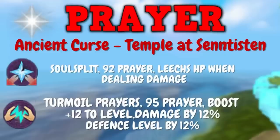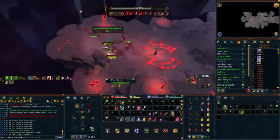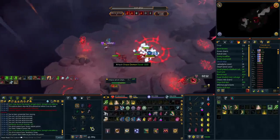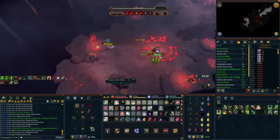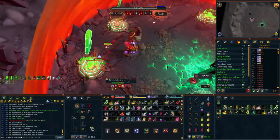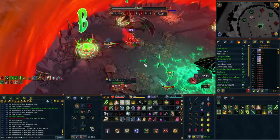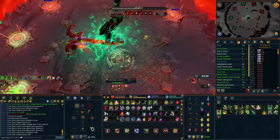Spending your gold to get herblore up to unlock better overloads and adrenaline potions, getting your summoning up to use a ripper demon, getting archaeology up to unlock relics or ancient invention, getting prayer up to unlock curses — all of these should take priority over spending a huge amount to upgrade from, say, a tier 85 to a tier 90. A tier 80 setup with soul split, overloads, a ripper demon, and good perks will outperform a tier 92 with normal prayers, extreme potions, and no ripper demon.